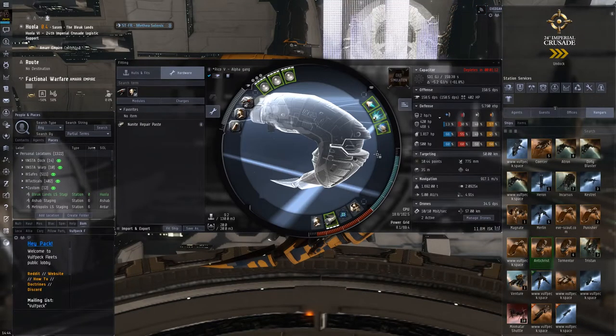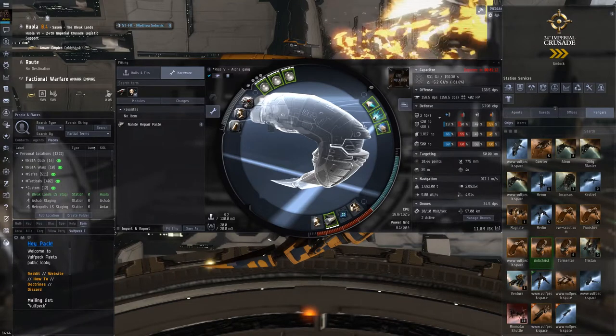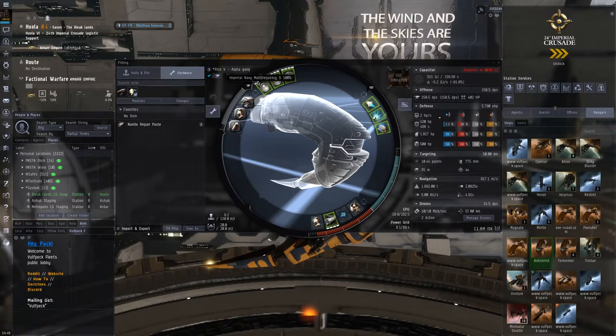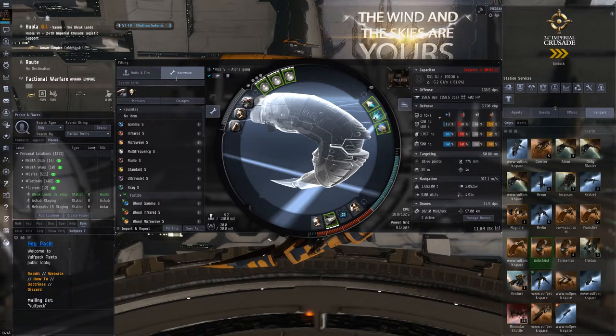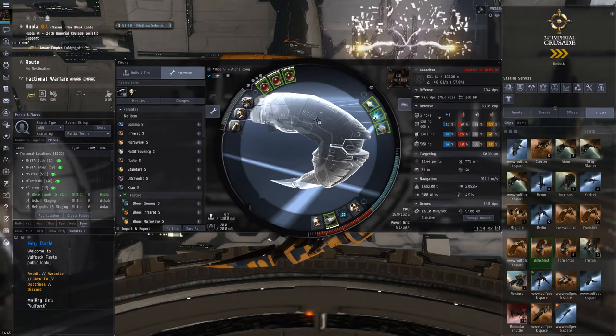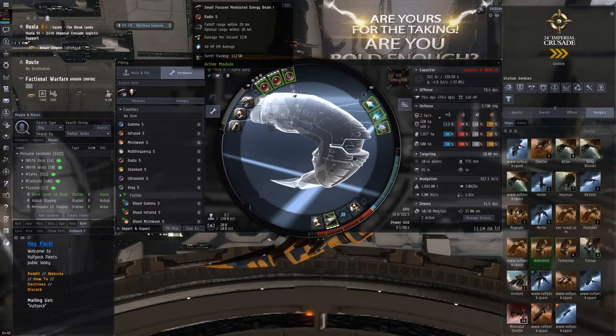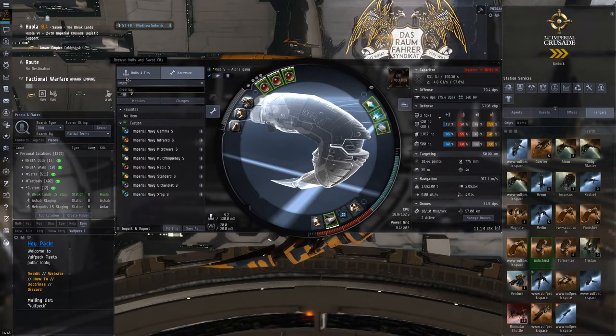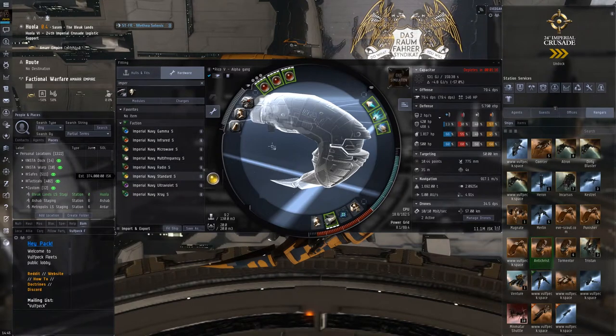You could actually use other crystals and decide to sit outside of scram range if that's something you'd like to do against your target. So it's quite flexible, has some decent tank, and will always be useful in a gang for its damage value.